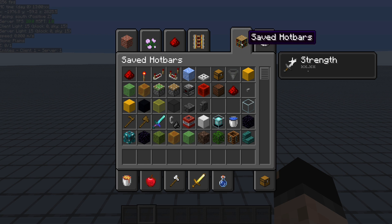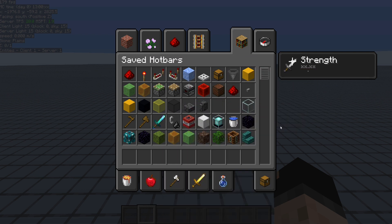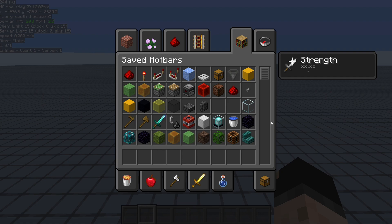I've opened up my creative inventory and we can see here the saved hotbars. I've seen a lot of people not really know what this is, and I myself will admit I don't use it as often as I should. But what we have is these custom hotbars that we can save with whatever blocks we want.